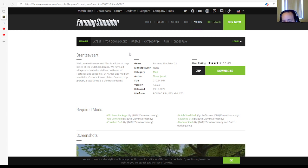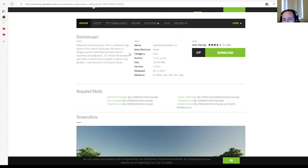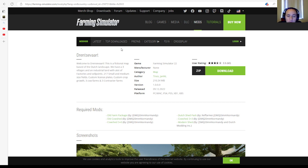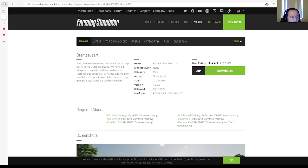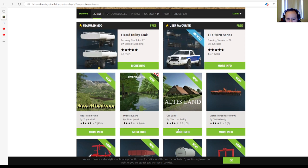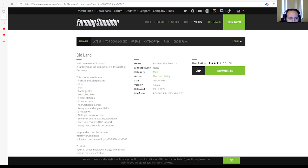The next mod is a map called Old Land by The Lord and Paddy, rated 3.5 stars with 100 user ratings. Welcome to Old Land — a fantasy map set somewhere in the north of Germany.